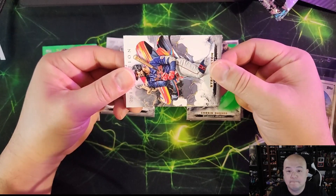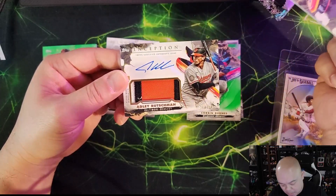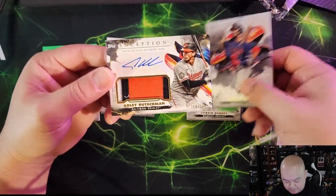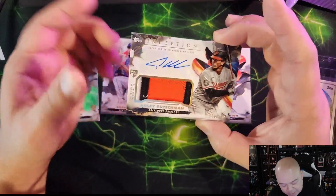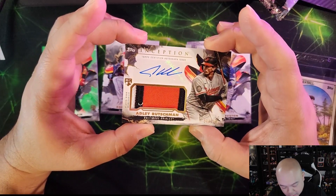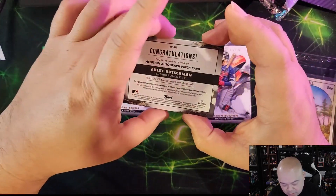Player-worn rookie auto — Orioles, numbered 149. Let's go! That's nice — Adley Rutschman /149, look at that patch! Sheesh! Player-worn, love that. This one is a sticker auto.